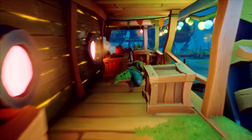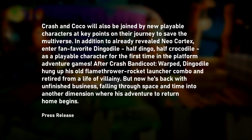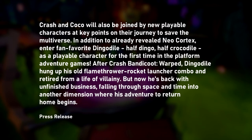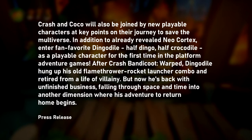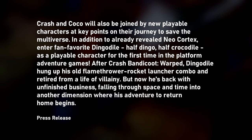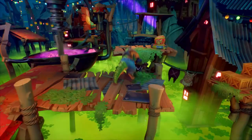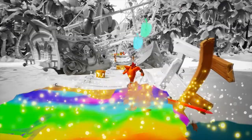The rift opening could be due to Entropy. However, the press release seems to implicate otherwise: 'Crash and Coco will also be joined by new playable characters at key points on their journey to save the multiverse. In addition to Neo Cortex and fan favorite Dingodile — half dingo, half crocodile — as a playable character for the first time in the platform adventure games. After Crash Bandicoot Warped, Dingodile hung up his old flamethrower rocket launcher combo and retired from a life of villainy. But now he's back with unfinished business, falling through space and time into another dimension, where his adventure to return home begins.' Ultimately, Dingodile wants to return home — so is he really going to work for the bad guy? Doesn't seem very likely, but we'll see.